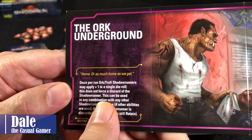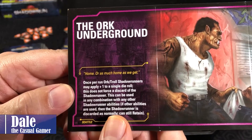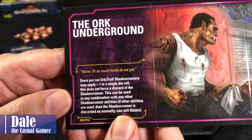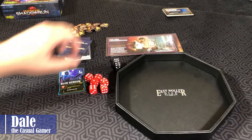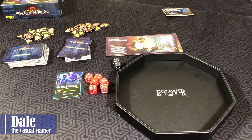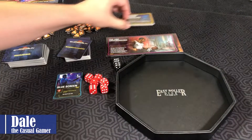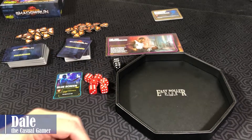Blue Screen lets us use him for all rolled ones as wild. After you use the Shadowrunner, they will go away unless you pay three money to keep them in place — they're all one-time use unless text says otherwise. For our district, we will be starting with the Orc Underground: once per run, an Orc or Troll Shadowrunner may apply plus one to a single die roll, and this does not force a discard.